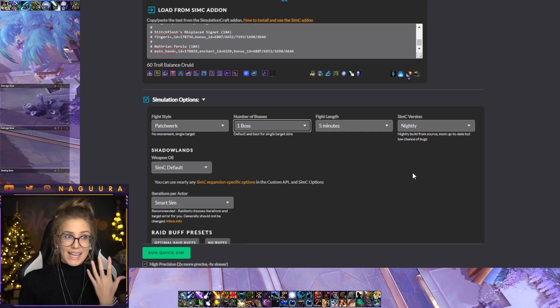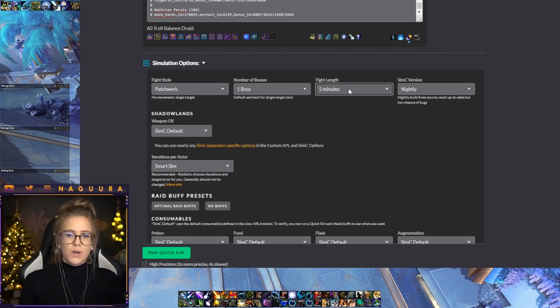Going back to one boss for single target sims — Patchwork, one boss. Fight length is usually five minutes by default, but you can adjust this if you want to sim for a specific fight. Let's say you're struggling on a boss that takes eight minutes — you might as well sim eight minutes. Though five versus eight minutes is a very small difference, there can be real differences; for example, four minutes versus three minutes can be a really big difference depending on your cooldowns.